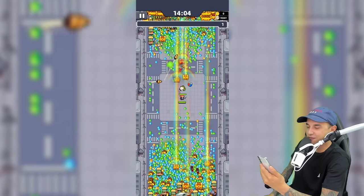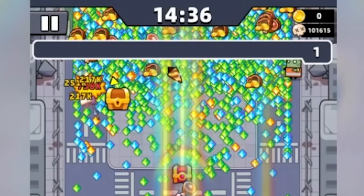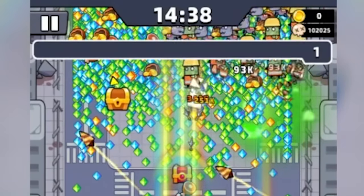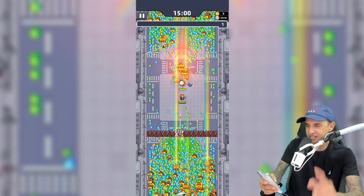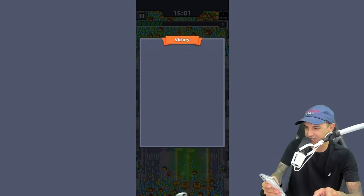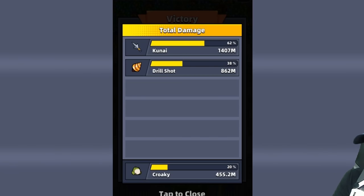We have 1 minute to go and we have not reached 100,000 kills yet, but we are getting close. We surpassed 100,000 before 14 minutes and 30 seconds, but that's not enough. Here is the final boss. Our total kill amount is 105,785 — just by standing there with a level 1 drill shot and a level 2 kunai. We also had Kroki with us.